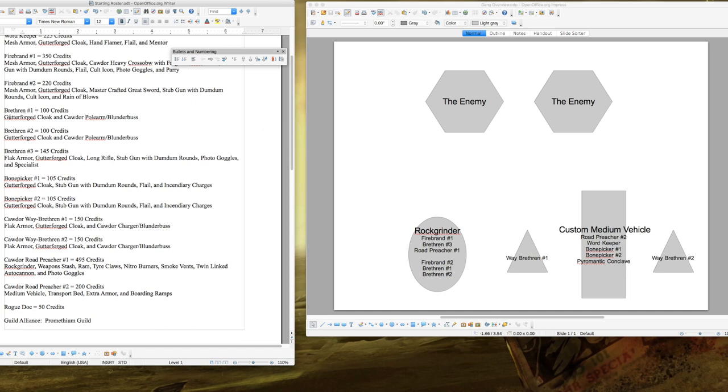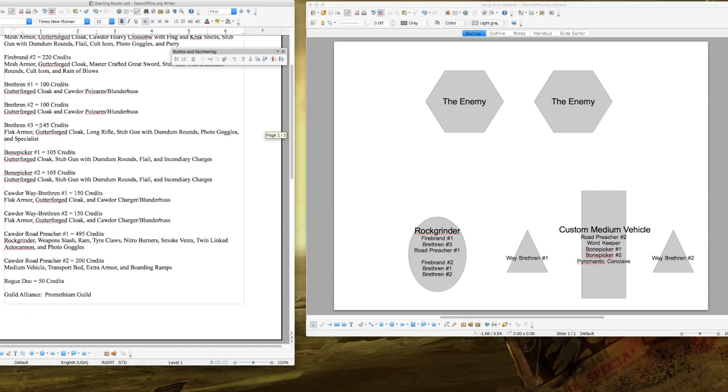Brethren Numbers One and Two each cost 80 credits, armed with Gutterforge Cloaks (6+ armor save, 5+ against environmental), a Cawdor Pull Arm with Blunderbuss using Purgation Shot — the template blast also sets people on fire, which is really helpful. Brethren Number Three costs 145 credits with Flak Armor and Gutterforge Cloak for a 5+ armor save. He's your specialist, packing a Long Rifle. Upgrade to Mesh Armor as soon as possible.